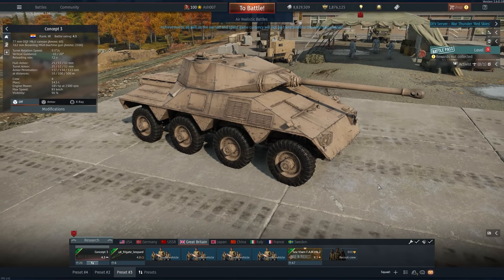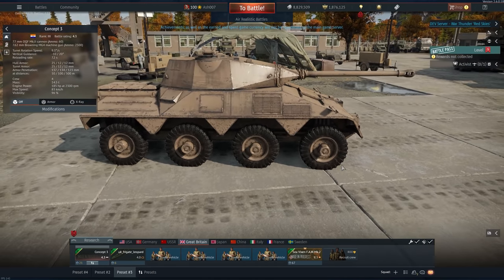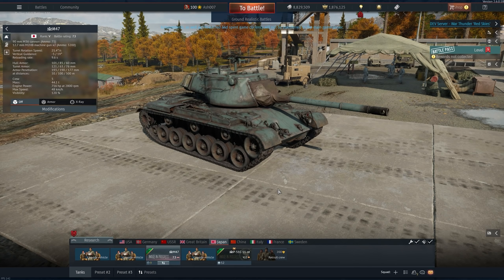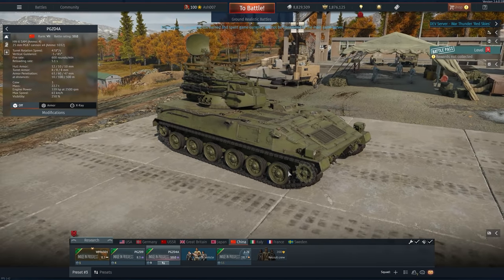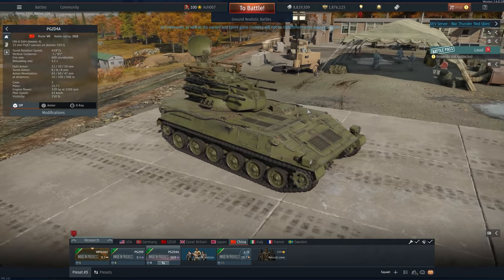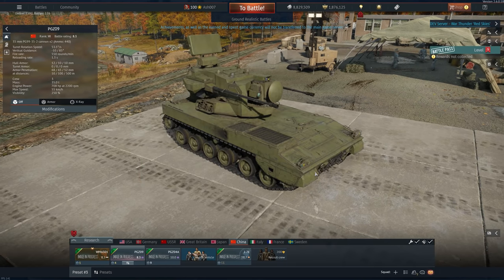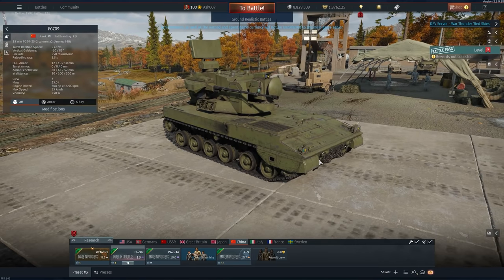There's a funky-looking South African vehicle, which is a nice addition nonetheless, armed with a 77mm gun, with a top speed of 87 km/h. A new addition for Japan means unfortunately there is another M47 in the game. China gets two self-propelled anti-air guns: the rank 7 PGZ-04A running at 10.0, armed with four SAMs and four 25mm guns with 1,032 rounds; and the PGZ-09, which is essentially a Chinese Gepard with 35mm guns.